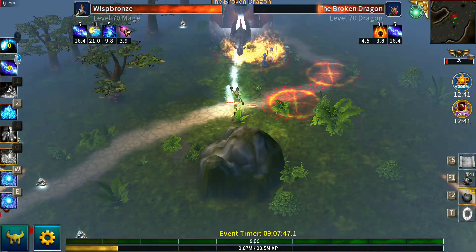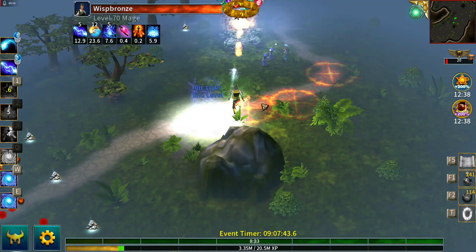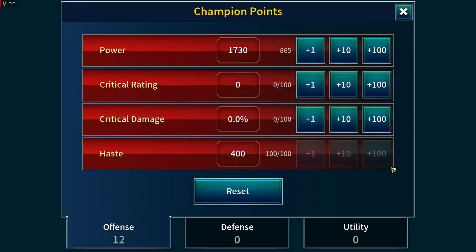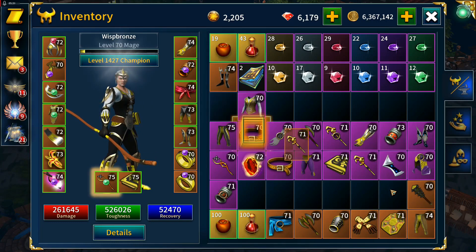We've got Talisman of Power up, so I'll cast Frost Nova this time — and one minute 27. That gets us 12 champion levels and two one-hour books.